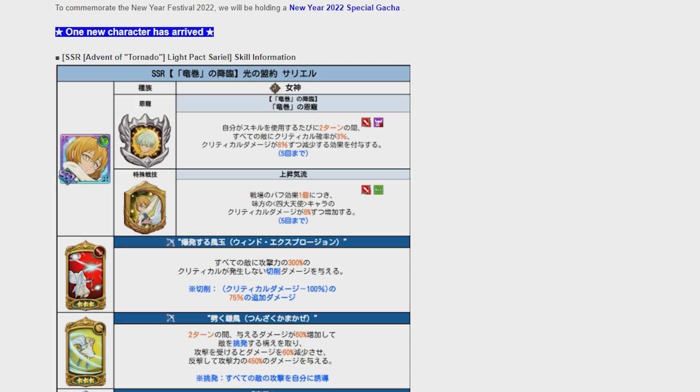So let's go over it. This is the passive broken down each way — passive, attack one, attack two, and ultimate. The passive says each time you use a skill, it grants all enemies an effect that reduces critical chance by 3% and critical damage by 8% for two turns, up to five times. That is his grace. Then this passive is for each battlefield buff effect — the critical damage of allies for Archangels characters is increased by 8%, up to five times.